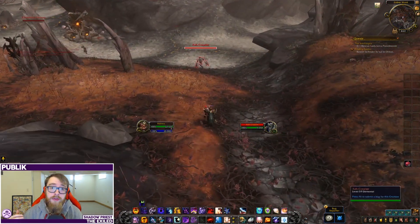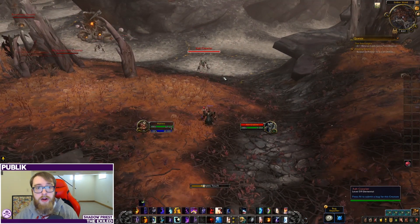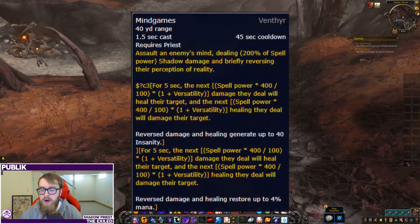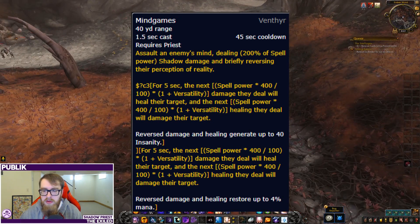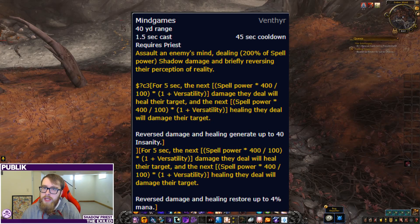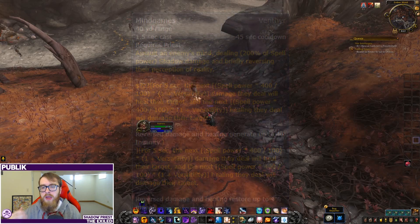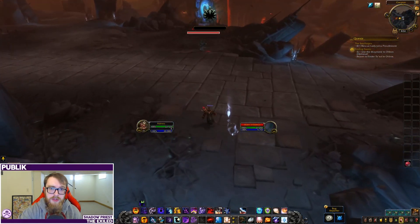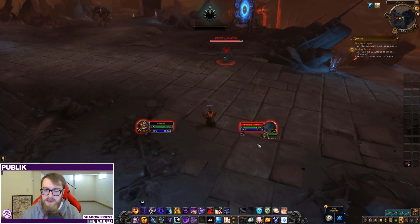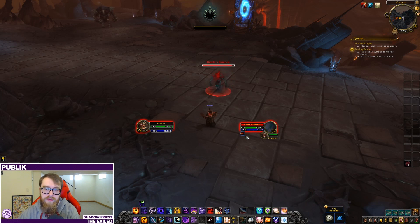Next, we have the Venthyr Covenant — the vampire-themed covenant. With this, we get a class ability called Mind Games. Mind Games looks to be one of the better ones of the four that we have, though still not terribly exciting. It's got a 1.5-second cast and a 45-second cooldown. It does initial damage to the target and then has this interaction where it reverses whatever they do next — if they damage you, that instead heals you, and if they heal something, it damages them instead.